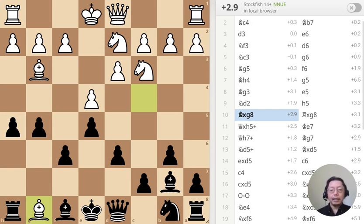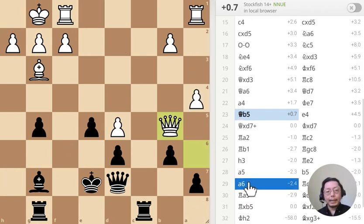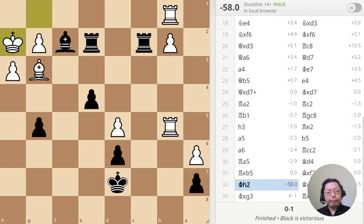Bishop has just taken the knight at g8 — that's what I do. Next one: the king has just castled, what should I do? Next one: the queen has just moved to b5, what should I do? Next one: the king has just moved to h2, what should I do?